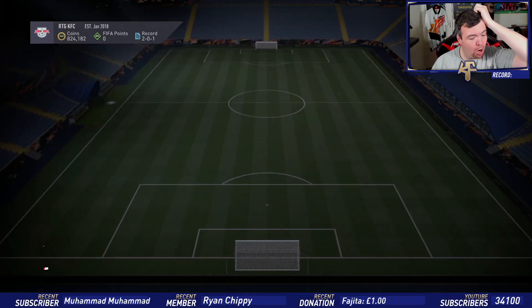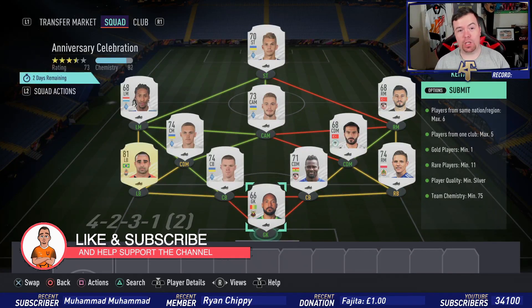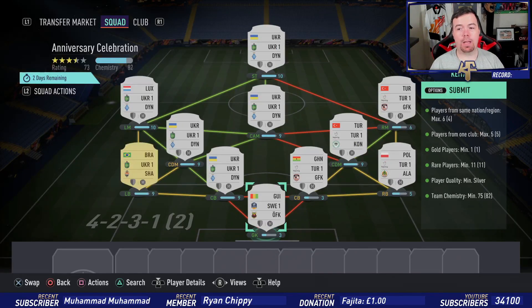The requirements are a little bit difficult to do cheaply. I always do bids on these SBCs, so this is more of an SBC where you don't have to copy me exactly — it's just showing you ways you can do it. For requirements, you can only have six players from the same nation. As you can see, I've got four Ukrainian players.